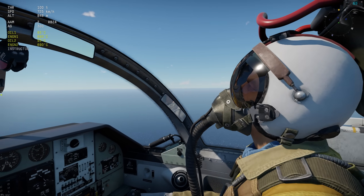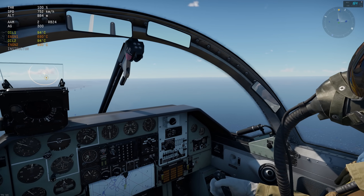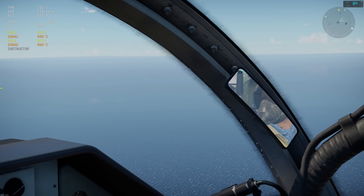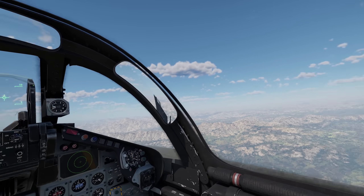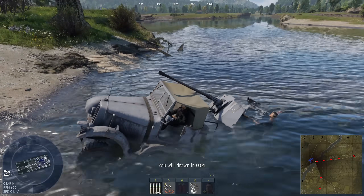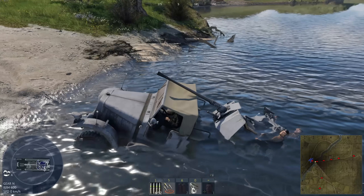Mirrors in plane cockpits can be a bit strange sometimes. Even though it says the vehicle will drown, the turret of the SDK FZ-62 can be submerged underwater — though sadly you can't shoot a gun like this.